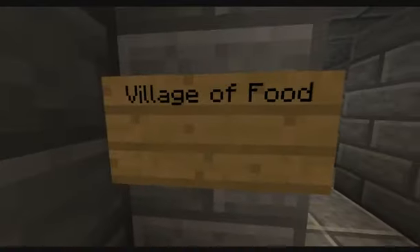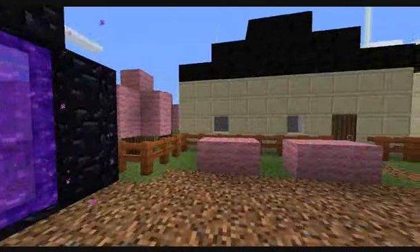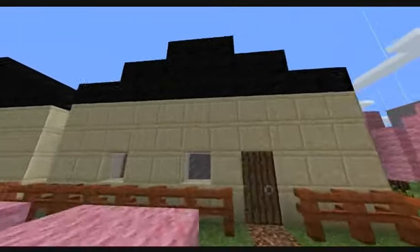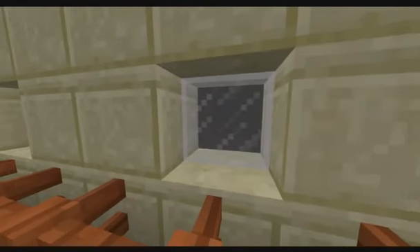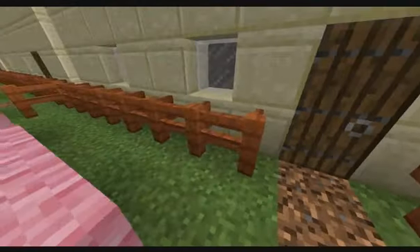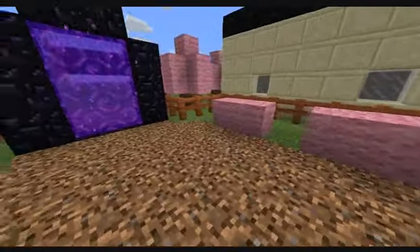We're going to the Village of Food. Here we are. The candy floss bushes and trees. This is supposed to be bread — the bread houses. I guess the rice paper windows. The chocolate finger doors, sausage fences, and licorice roof. I did what I could with what I had.